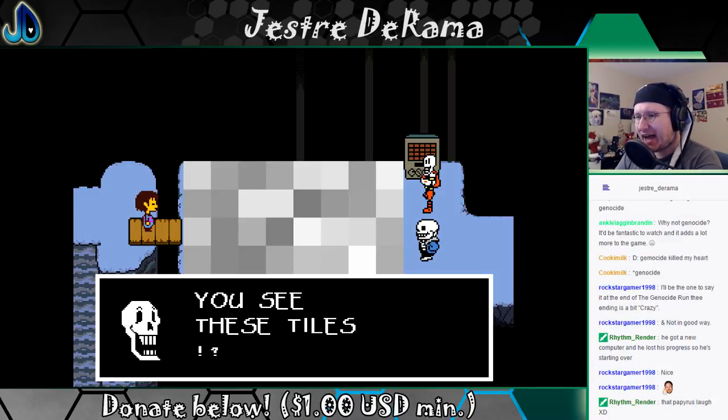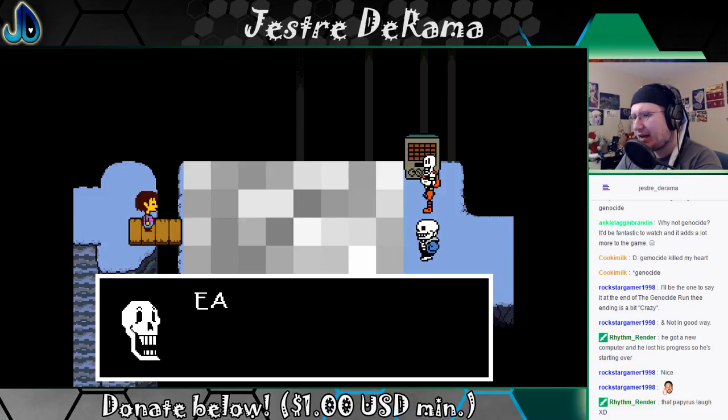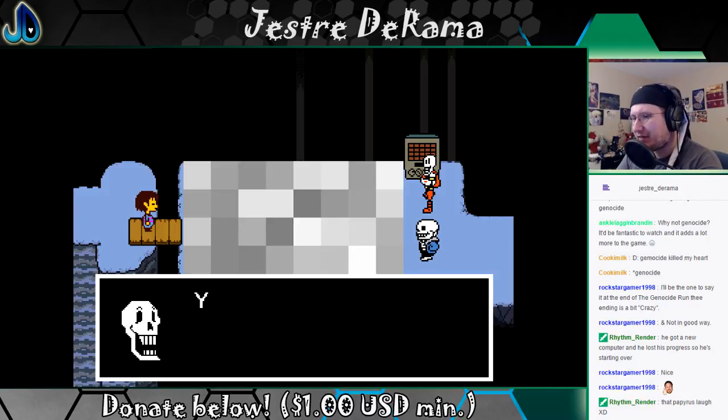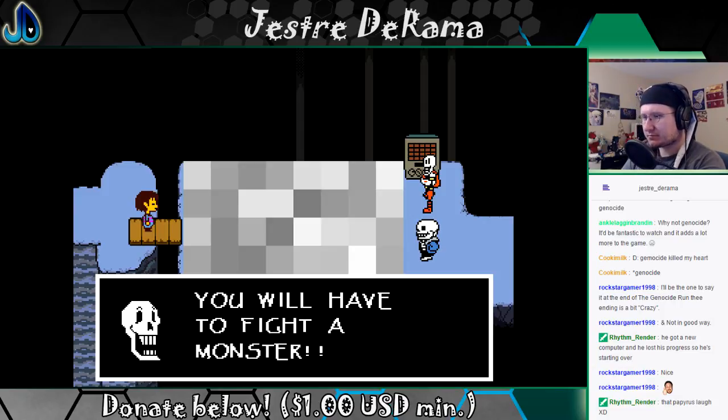You'll see these tiles. Once I throw this switch you will begin to change color. Each color has a different function. Red tiles are impossible — you cannot walk on them. Yellow tiles are electric — they will electrocute you. Green tiles are alarm tiles; if you step on them, you will have to fight a monster.